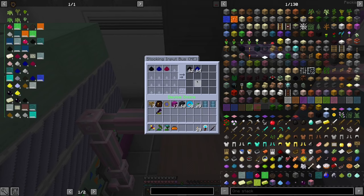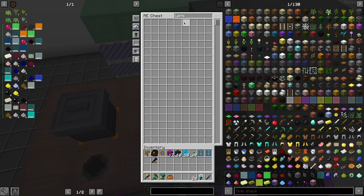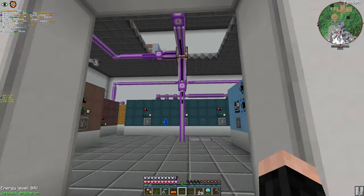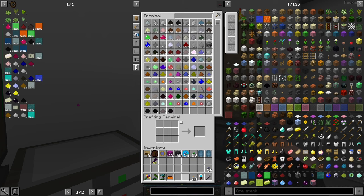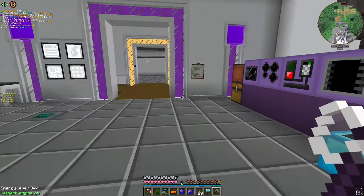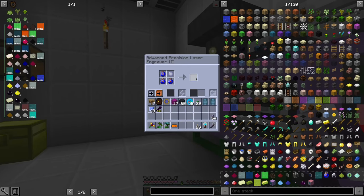Two of those machines might be overkill; I might remove one later. But the process works. We get sodium, and carbon is in this buffer. I programmed ilmenite here — just put the ilmenite ores here! Next is tungsten. Also, one more thing: I'm cooking some lapotron stuff to upgrade my energy storage.